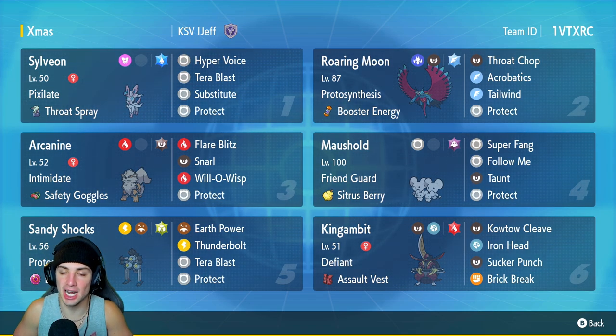Sandy Shocks is going to be our fifth Pokemon — top tier Special Attacker in Series 2. It's got Protosynthesis and Life Orb as its item, with Earth Power, Thunderbolt, Tera Blast, and Protect.